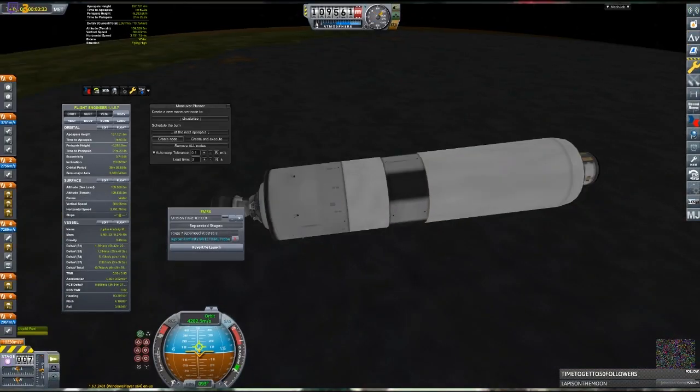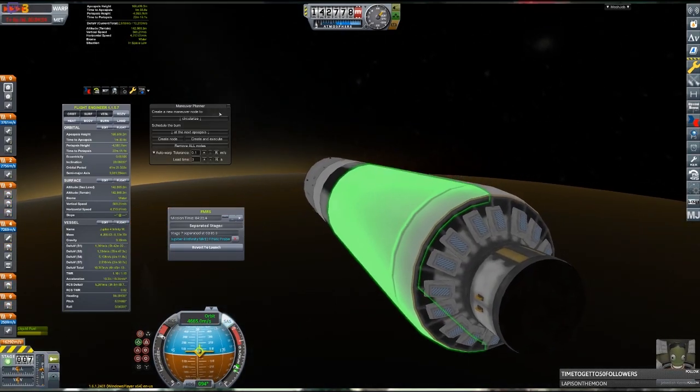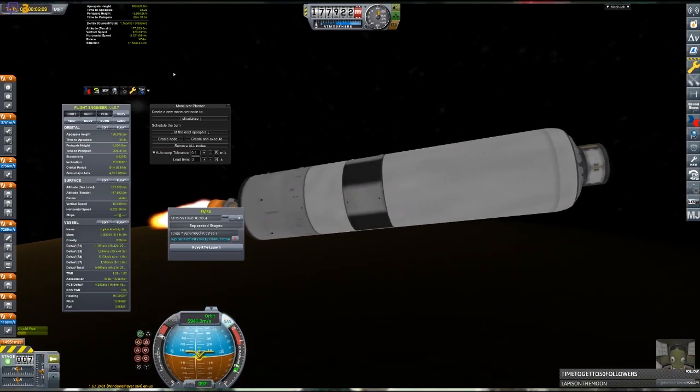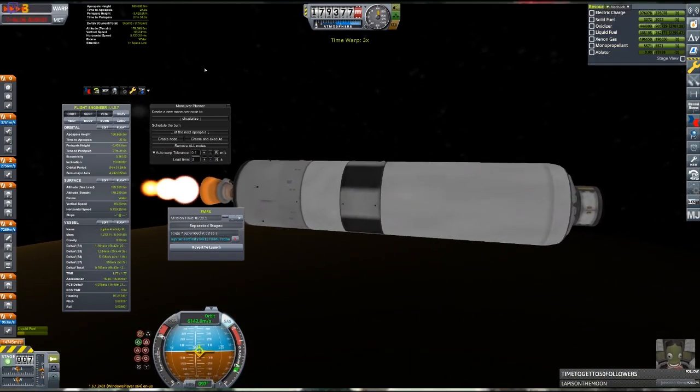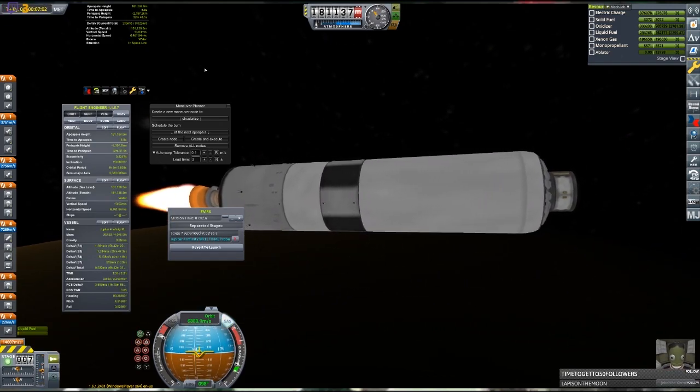Once the stage splashes down, I instantly take control of the main rocket again to continue its mission. The second stage is powered by a Rhino engine rescaled to 14.2 meters, providing a total of 3 kilometers per second of delta-V and 83 MN of thrust, which will push us all the way to a speed of 6.9 kilometers per second at an altitude of 181 kilometers.